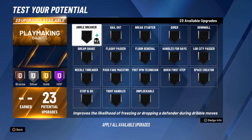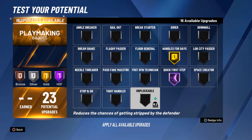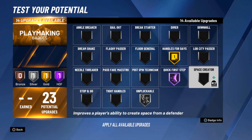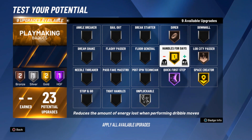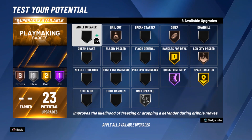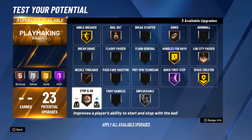You don't gotta do exactly like mine, I'm just trying to give you a path. Right here I put quit first on hall of fame, put mine on gold. Impulsable I put on silver — it's in the middle, good defense. Space creator I put on gold. Dimer I put on bronze for right now. Bailout — you definitely need bailout, have it on bronze, that's all you need. Anchor breaker put on gold. Thread needle I put on bronze, and stop and go I put on gold — you really need it.